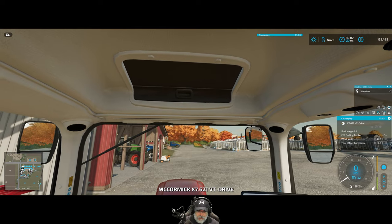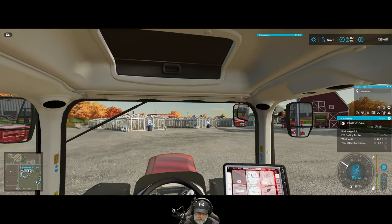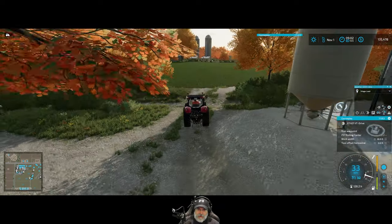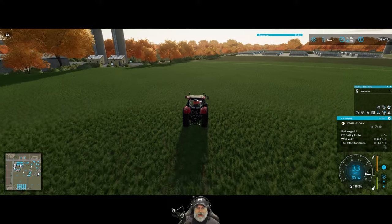Let's get back over to the farm — we're going to take the McCormick over to the cow barn and top them off. I have feed in the feed wagon and there should be enough to top them off so we don't have to do a mixture right now.